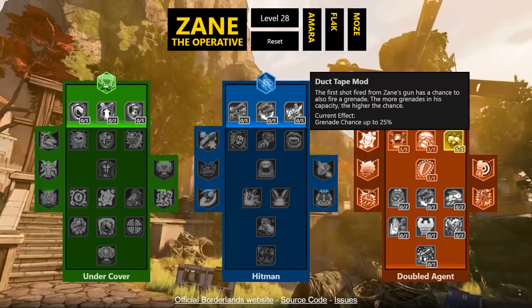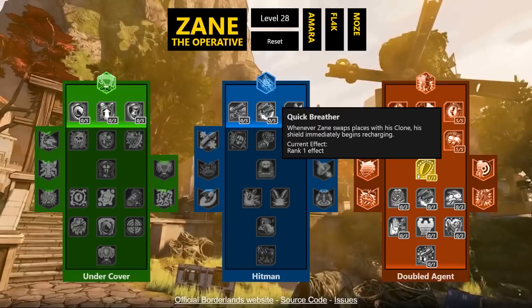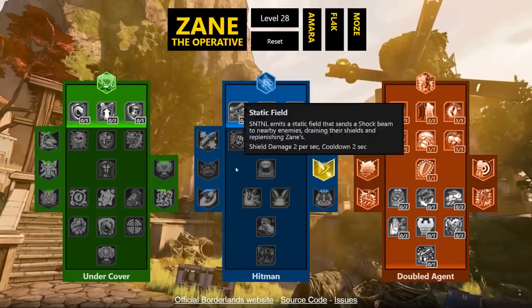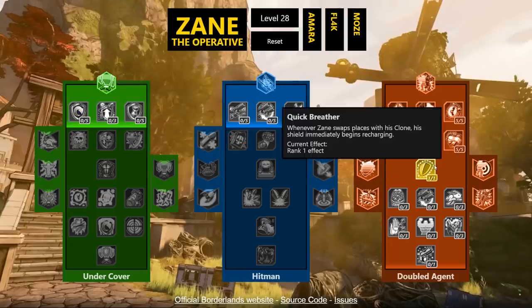Quick Breather: whenever Zane swaps places with his Digi-Clone his shield immediately begins recharging. A lot of times you're swapping with the clone because you're in trouble — swap to the clone, they kill the clone, you escape safely, and your shield is already recharging improving your cooldown. Synergy once again.